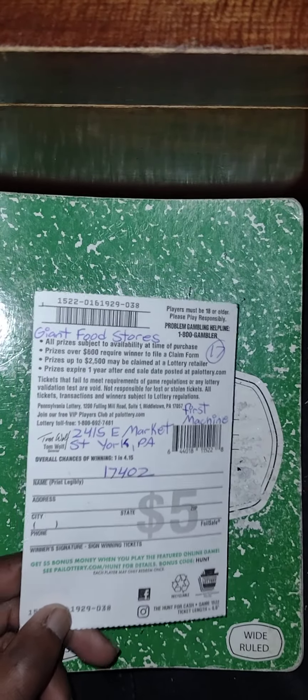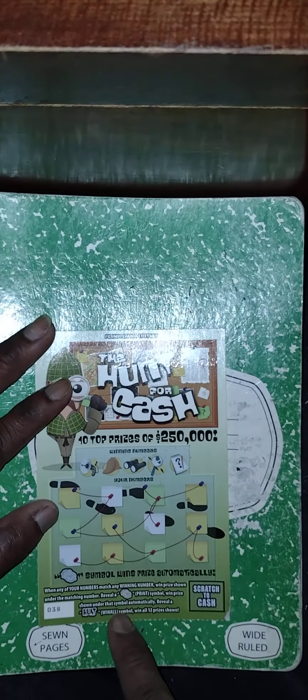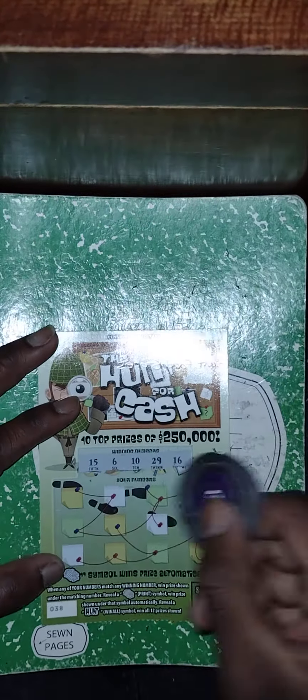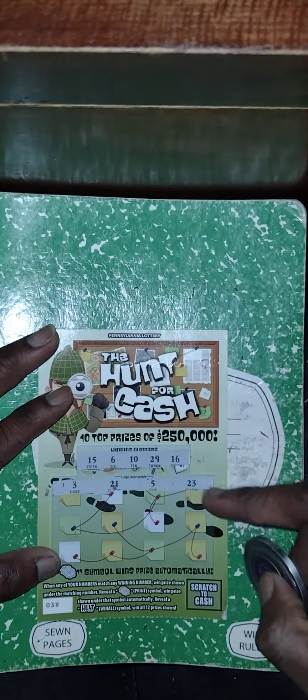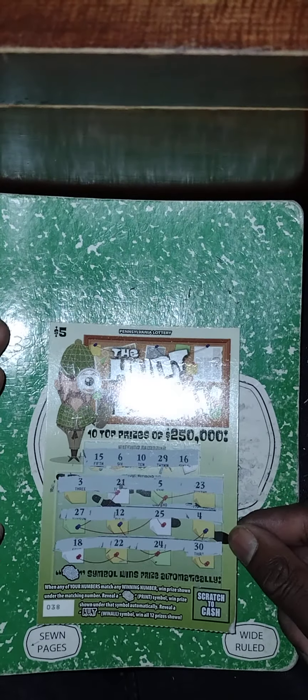Next ticket is Hunt for Cash, purchased from the first machine at Giant. Number match game — get the print symbol to win the prize, or win all 12 prizes. We've found a couple wins so far. Winner numbers versus my numbers — no matches in any row. Third row: nothing. This ticket is a dud.